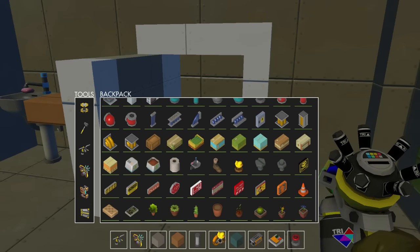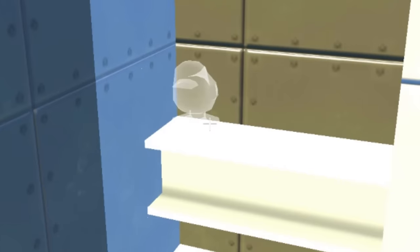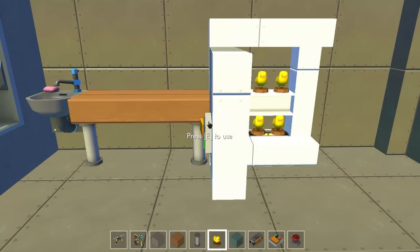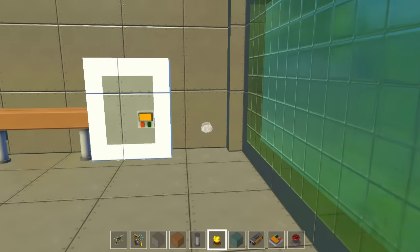And on the inside, we're just going to add our favorite type of food - ducks. Ducks, ducks, ducks. So many ducks. There we go. Close that up. And we got our fridge.